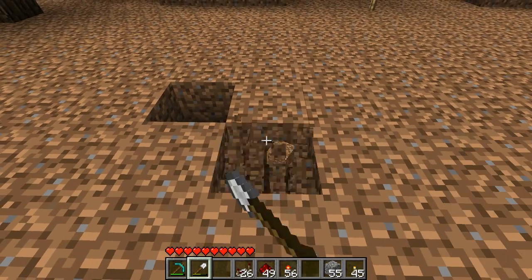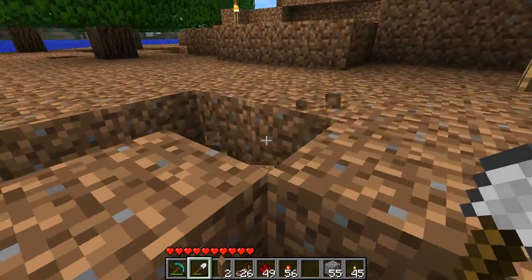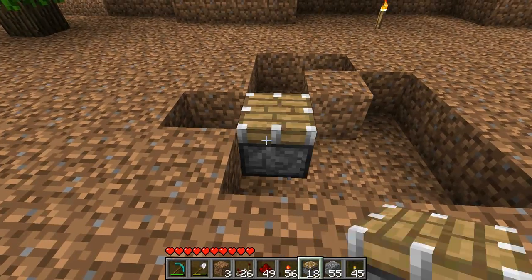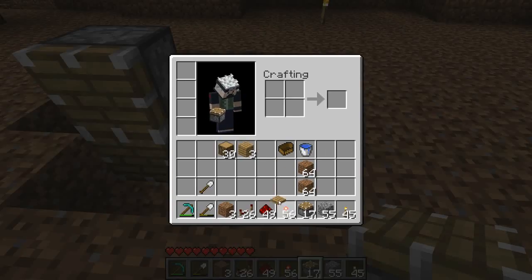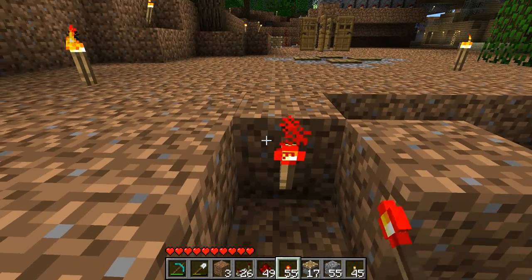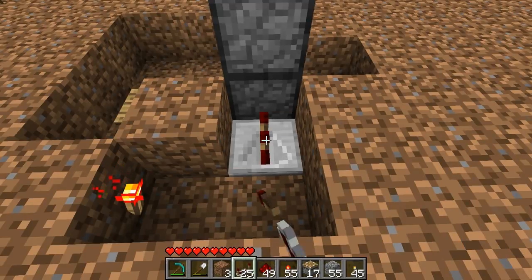Make a shape like this in the ground, or wherever you're building — just like this. Then place your pistons, making sure they're on their side. Place your pressure plate here. The redstone torch goes over here, and your repeater goes over here. It cannot be set to one or two — it has to be three or four at least. I set mine to three.